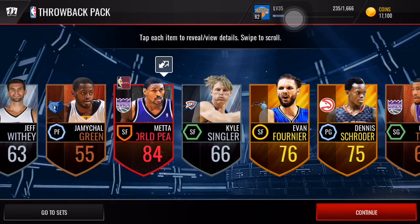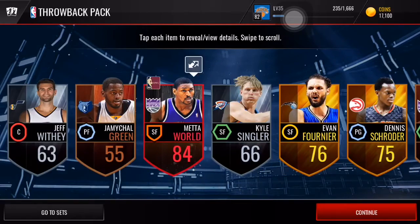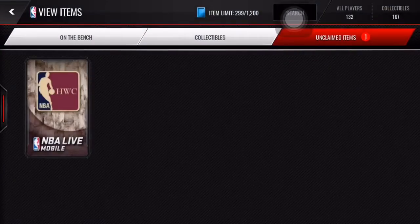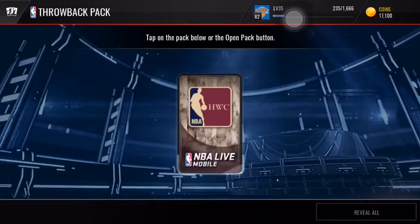Alright, two throwback packs — what are we gonna get? An 84 throwback player — let's go! Meta World Peace! That is a fire opening — an elite right there. That's my second throwback pull; I pulled an 84 Wesley Matthews in an event pack a few months ago. Alright, Meta World Peace right there, now let's get into our last pack.